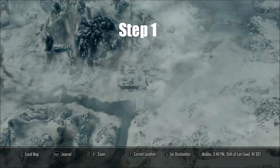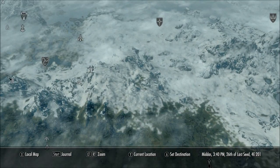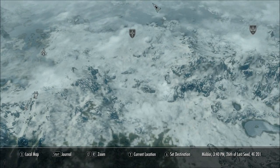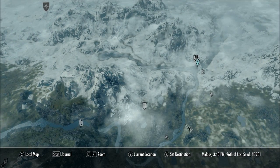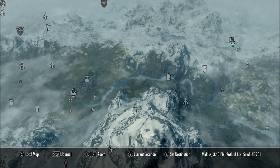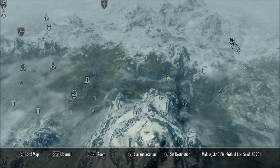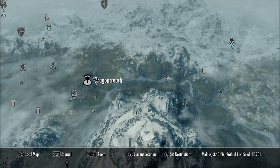Step one: travel to Windhelm, located in the east of Skyrim — pretty far east from Dragonsreach. If you can find it, it's located right here. This is the descent from Dragonsreach to Windhelm.